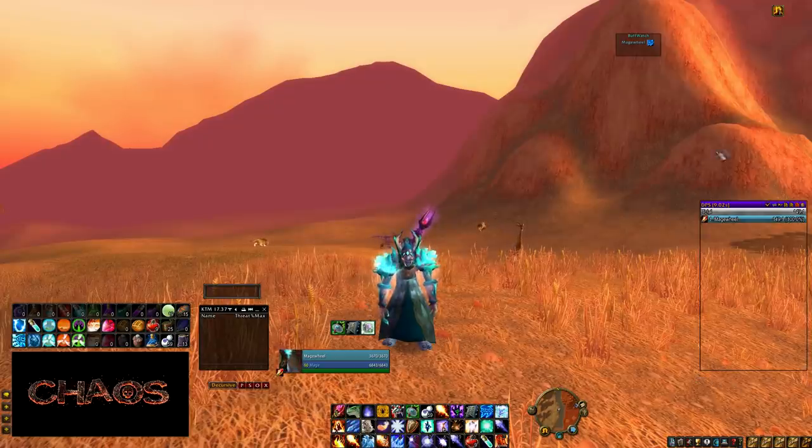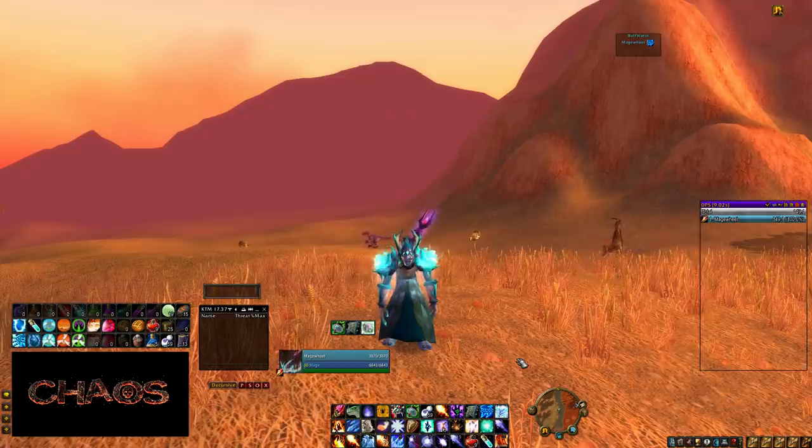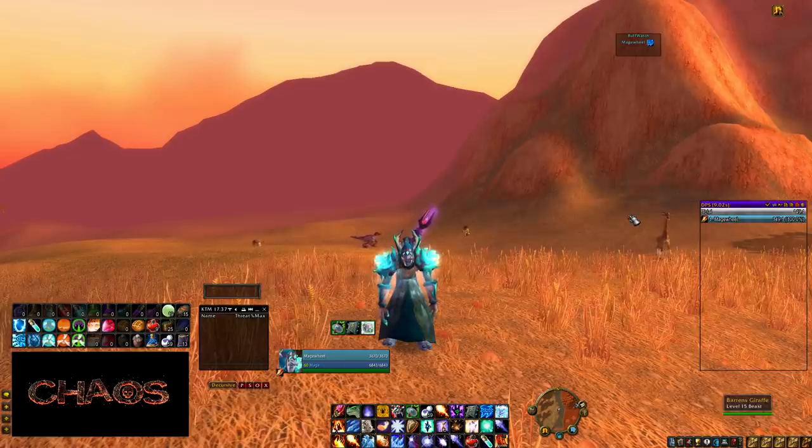The next add-on is DPS Mate, which is a damage meter. It can also track damage taken, healing taken, and a lot more. Out of all the damage meters I've tried in vanilla WoW — I think I tried Recap damage meters among others — this is by far my favorite. It's the most customizable, looks the best, and you can customize the colors and appearance. It's called DPS Mate.